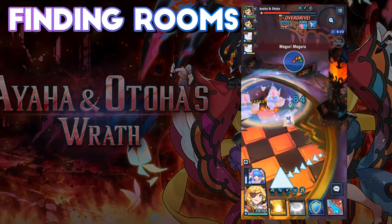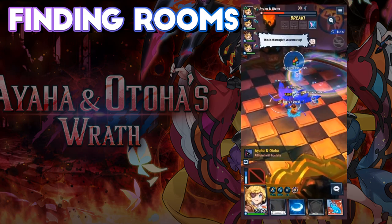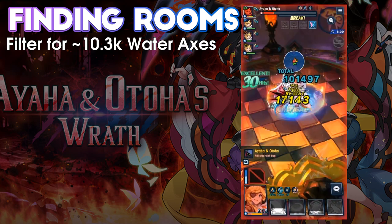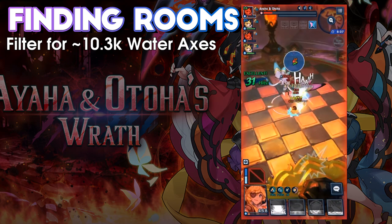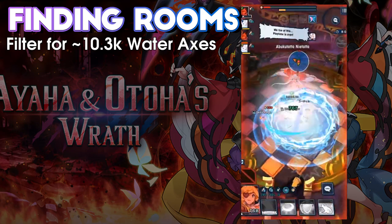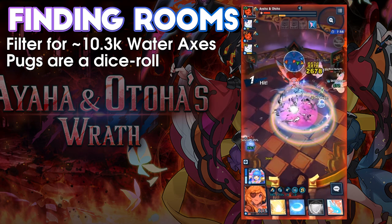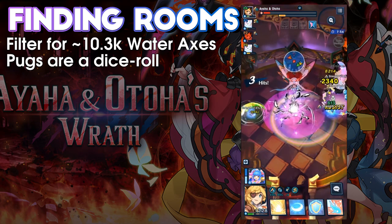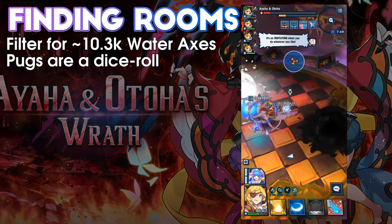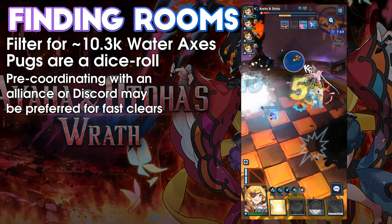I've not had much trouble finding rooms attempting to execute this strategy. Generally, axe-only rooms with the mic gates set at around 10.3k will result in an appropriate Karina room. My main issue is that I don't think most people in public rooms are familiar enough with the strategy to consistently execute it perfectly. There's also the issue of coordinating Gavin and Trenner usage to ensure buff zones are spread out — two or more zones at the same time generally leads to wasted charge, elongating the fight. Your best bet is probably heading to a Discord and coordinating strategies beforehand.